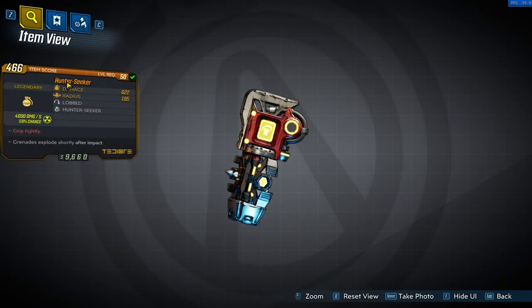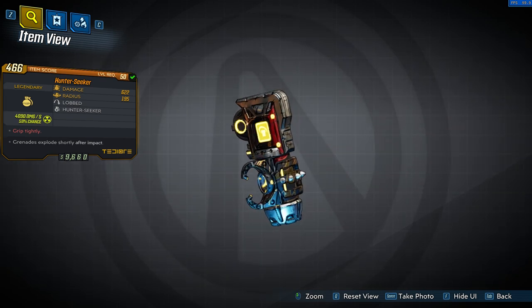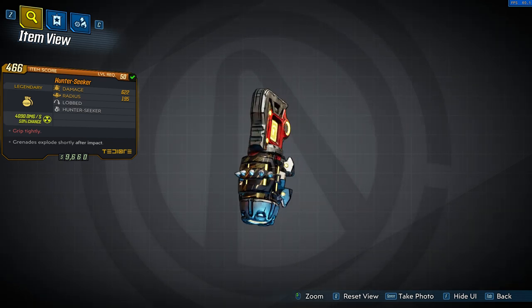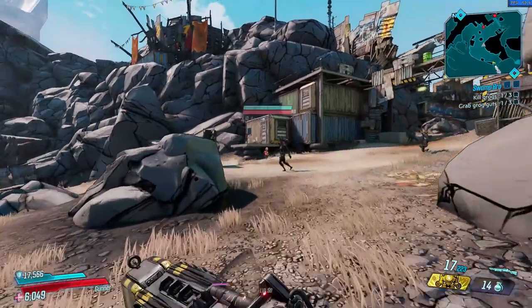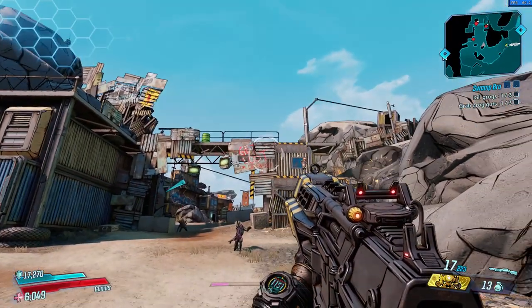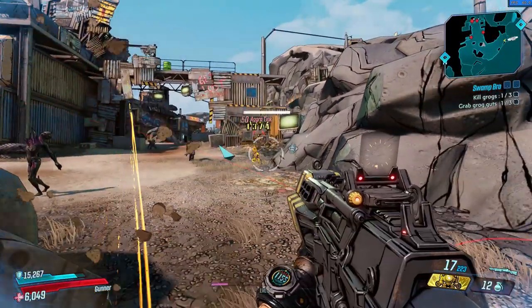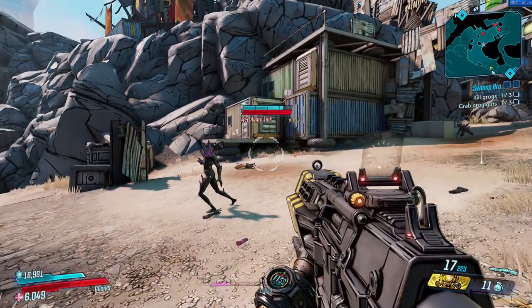When working at Torgue you probably don't know what's a grenade and what's a weapon anymore, because the Hunter Seeker grenade is a homing grenade that will shoot bullets while homing in — bullets that are stronger than the explosion itself. The drone-like mechanics and the red text 'Grip tightly' are a reference to the novel Dune. The damage from the bullets combined with the explosion on impact was surprisingly good, but since the bullets are the main damage source you're better off throwing it from mid to long range. It can come from any lootable source with any element attached and is a nice alternative to losing a whole magazine every time you throw a Torgue grenade.